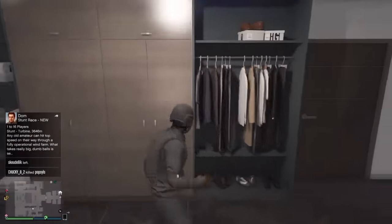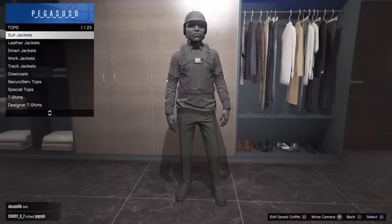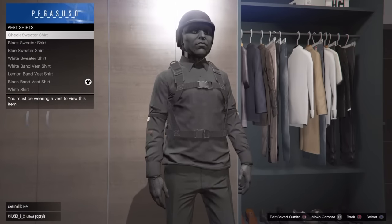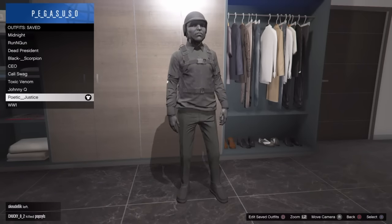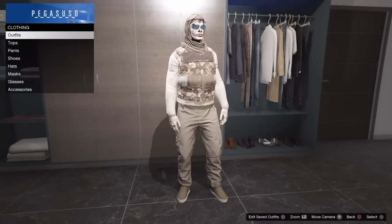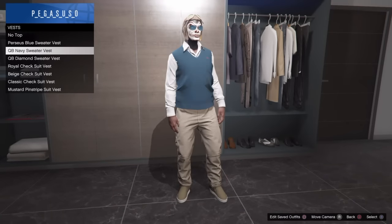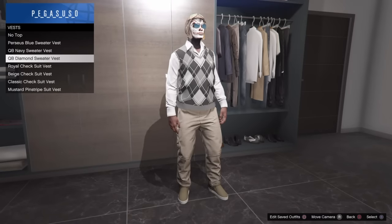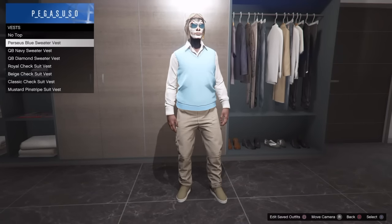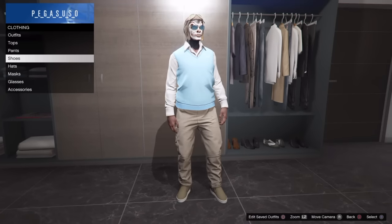Let me show you the steps you need to take before we get started. Let's go in the closet and I'll show you exactly what you need. Come up here, go to tops, go to vest shirts. Scroll through your vest shirts - let me take off this outfit so you can see. Go back into tops and go to vest shirts. You want to put on one of these three shirts - any of these three would do. Let's put on the blue one.